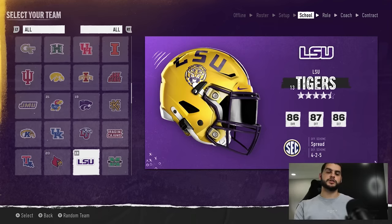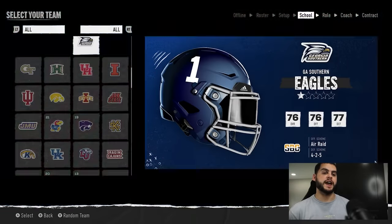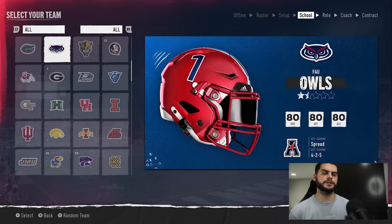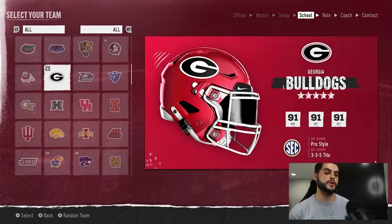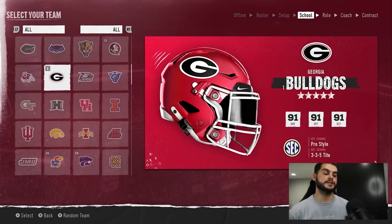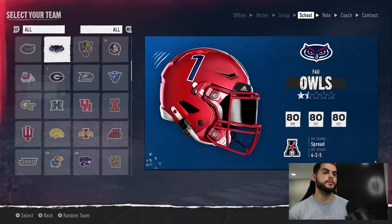First and foremost, you're going to want to choose a team that has the CEO package unlocked. I believe there are a few — Georgia, UNC, Clemson, and maybe one or two more. For the purposes of this you can use any, but the way this works will depend on how built your head coach is. Of the bunch, Georgia has the best head coach, Clemson has a pretty good one, UNC has a pretty solid one, but you need the package unlocked.